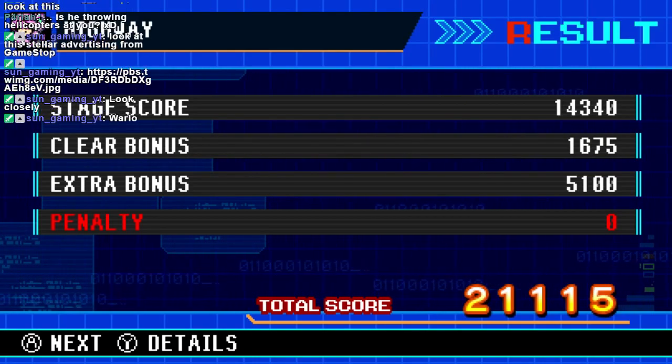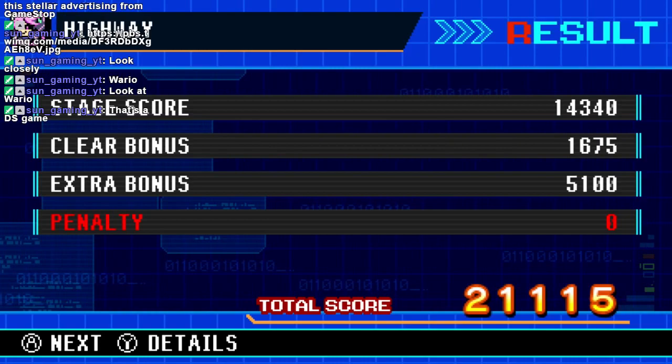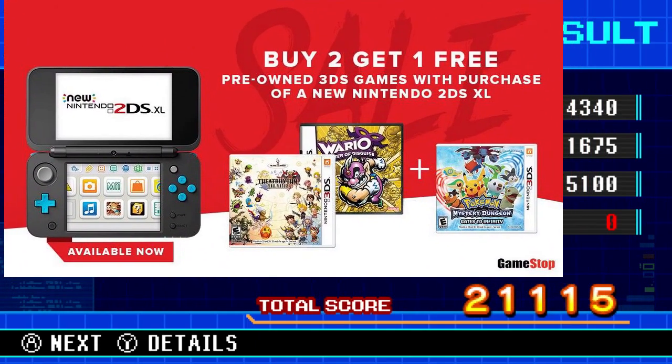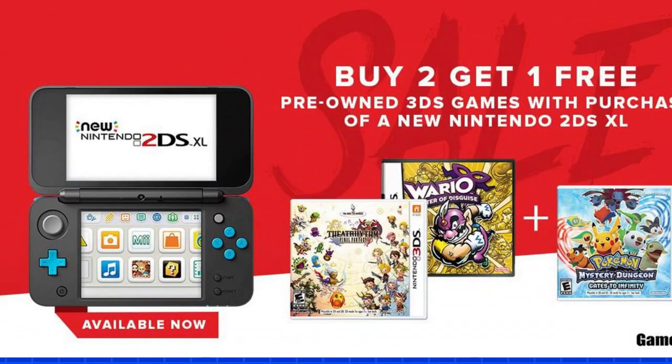Look closely. Wario. Wait, is that a 3DS game? That's a DS game! Buy two get one free — buy a pre-owned 3DS games with purchase of new 2DS XL. There's definitely no brand confusion in the Nintendo 2 3DS XL Extreme Family for Kids Light Switch Edition. Oh yeah, let me show you just because that reminds me — let me show you a beautiful masterpiece for the ages.